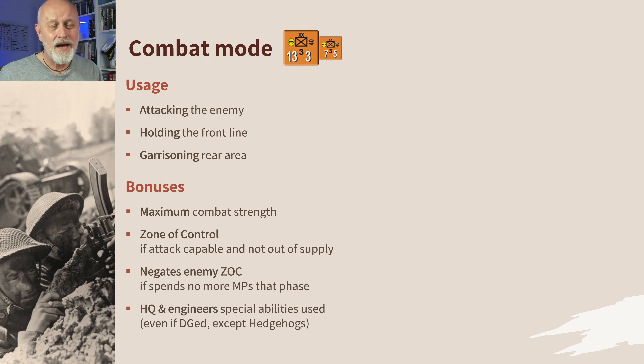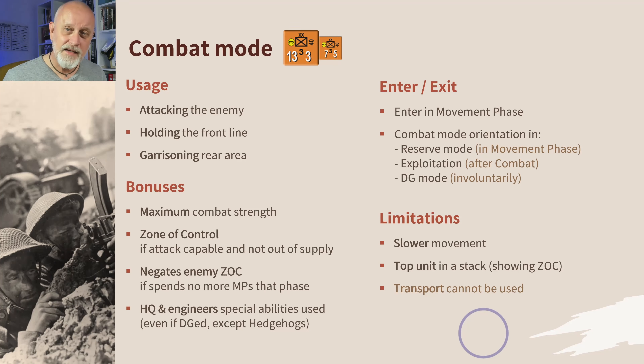When you are in combat mode, your movement is slower than what it would be in move mode. You need to show the top combat mode unit in a stack so that your opponent can see your zone of control. And you can't use transport — air, sea, or rail — whilst you're in combat mode. As I say, it's the standard place you'd want to be normally, unless you've got a better idea of what you want to do with your unit.